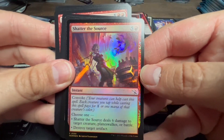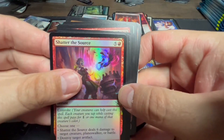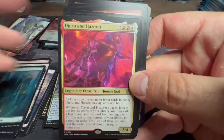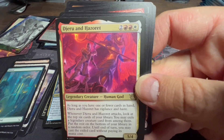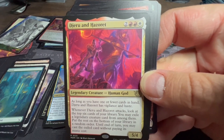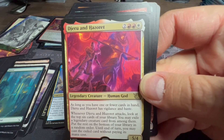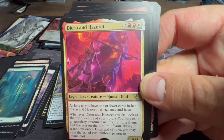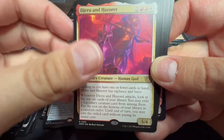Shatter the Source — can't be countered: deal six damage to target creature, planeswalker, or battle, or destroy target artifact. Convoke for red and five. From Amonkhet: Djeru and Hazoret — two red, a white, and two. As long as you have one or fewer cards in hand, they have vigilance and haste. Whenever Djeru and Hazoret attack, look at the top six cards of your library; you may exile a legendary creature card from among them — put the rest on the bottom in random order. Until end of your turn, you may cast the exiled card without paying its mana cost.